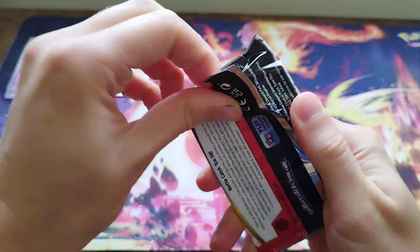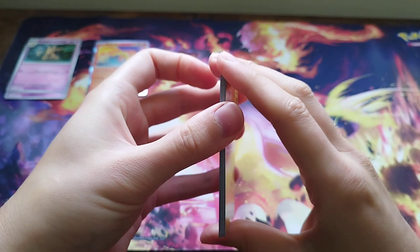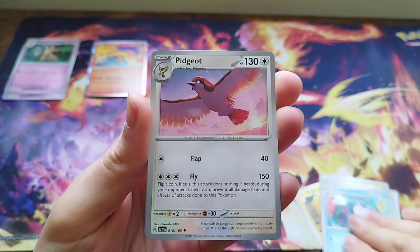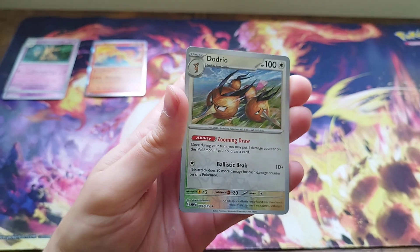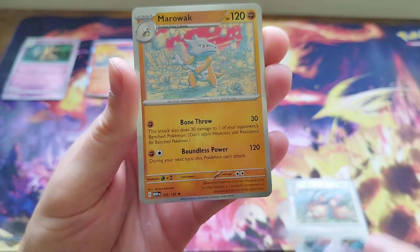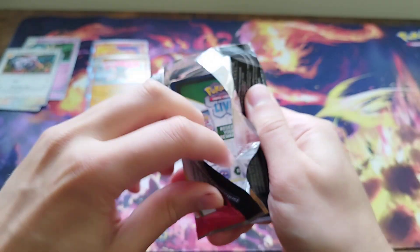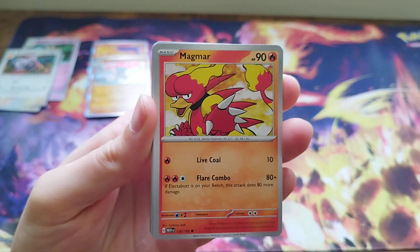Next pack - what can we get? Give us something good. We've got Pidgeot. The reverse holo is Dodrio. Then we've got an Aerodactyl - that's a really nice artwork, a different artist but really nice artwork. Then we've got a Marowak holo and an Electric Energy. I run a deck for League Night that has a lot of Electric Energy in it and I could do with something to make my deck look extra swish.